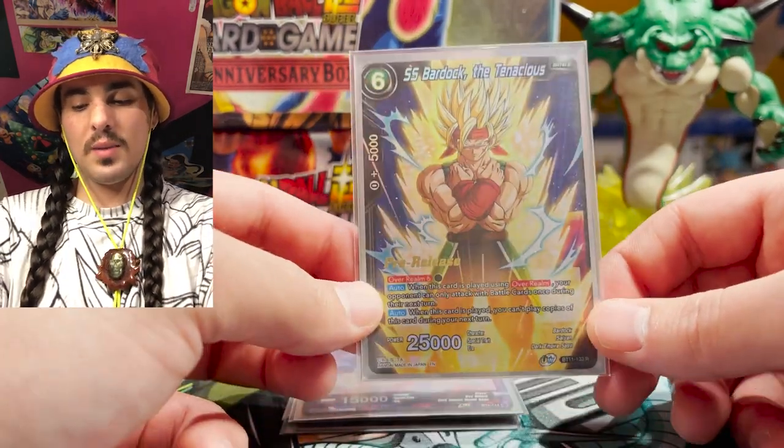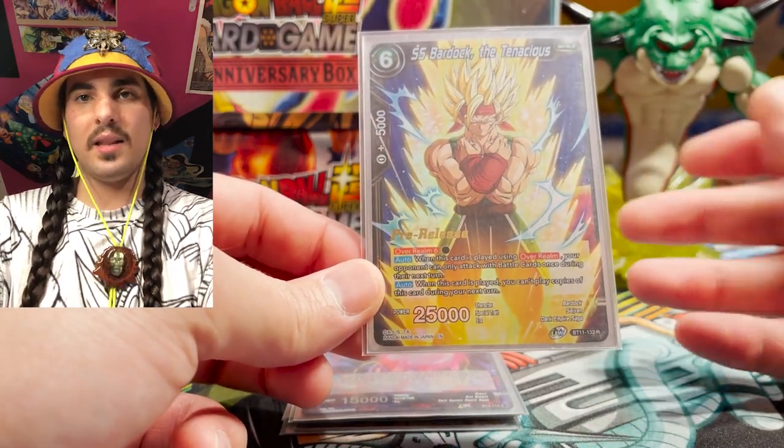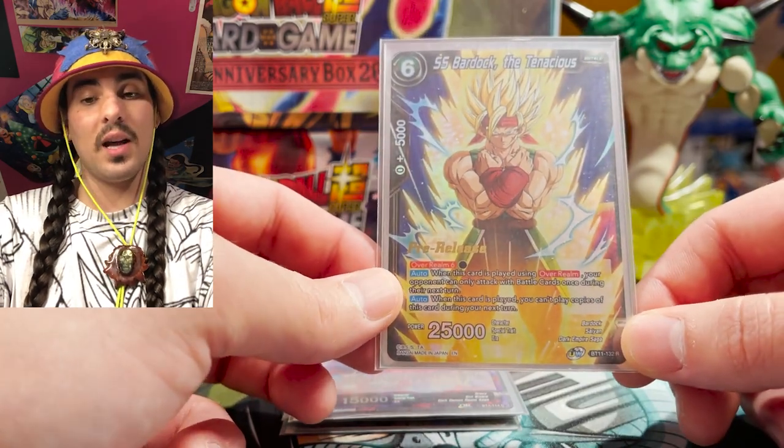Bardock the Tenacious — we run one of these because it's kind of basically like an on-turn Nimbus. You just Overrealm for it, play it, and then they can only swing once with a battle card during their turn. And it's a great looking card, so if this is in my energy, I'm a happy guy.